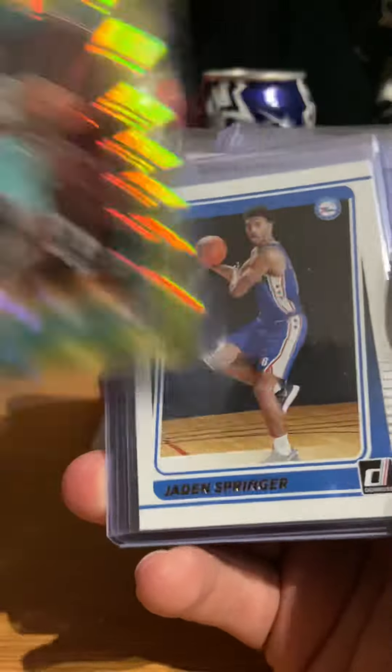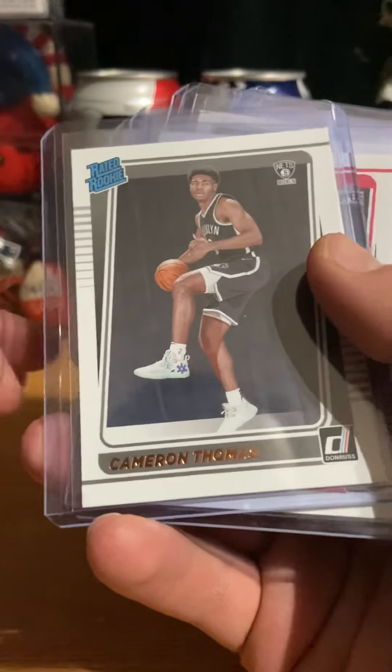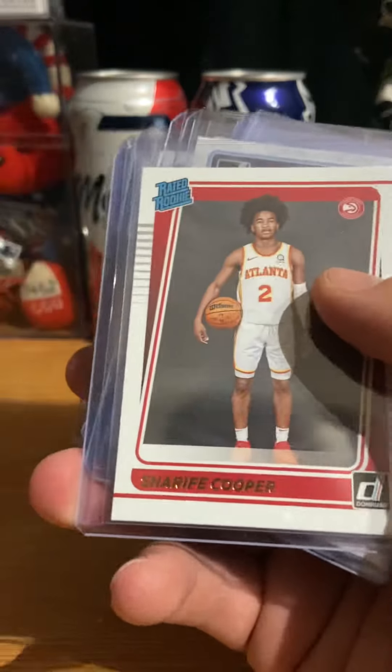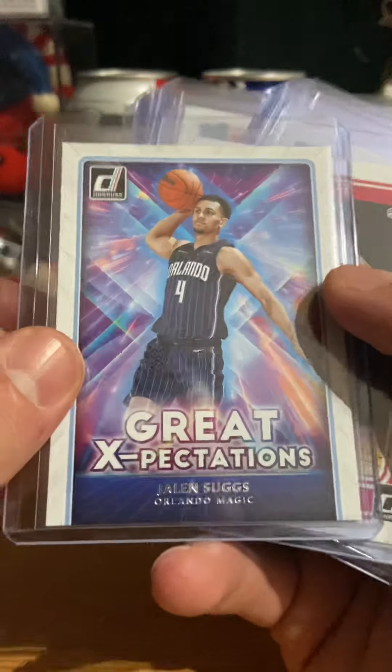Green, Yellow, Red, Rookie. Jayden Springer. Cameron Thomas. Keon Johnson. Steve Cooper.